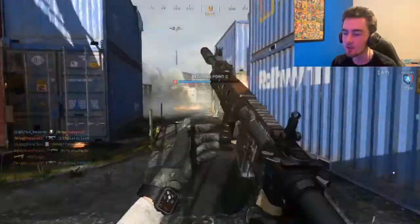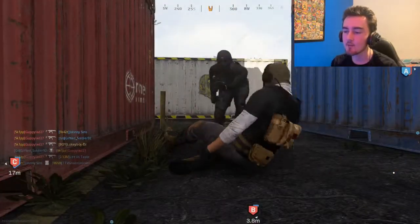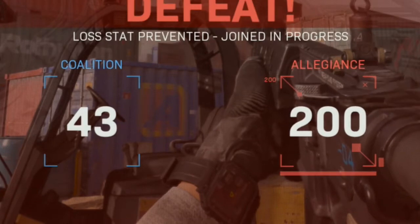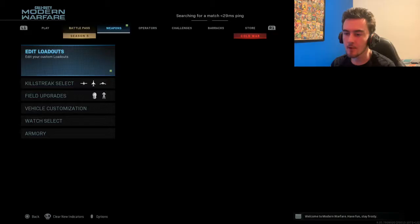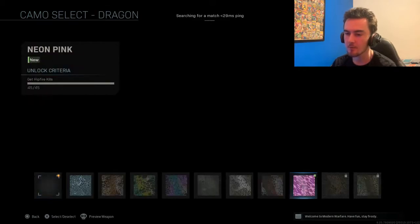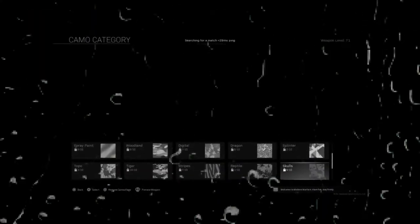With all these cross-gen bundles, especially with Call of Duty and stuff, you will have a lot of games that are just ready for the launch of next-gen. Alright, I think I unlocked some camos. I'm very surprised about that — I only got a Dragon, which is hipfire kills. Pretty sure I only hipfired once, but I'll take the Dragon camo. I didn't get any other camos though, which makes it kind of sad.